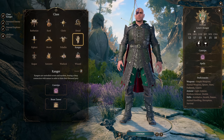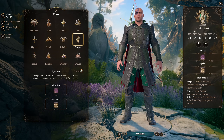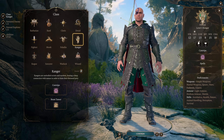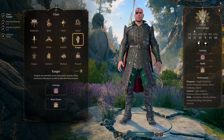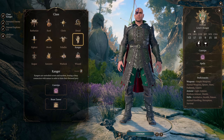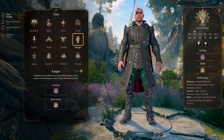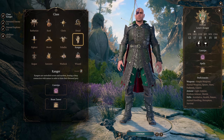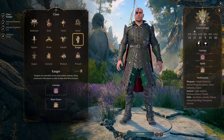Gnome or halfling, despite the movement penalties, are also excellent choices. Gnome gets advantage on all mental saving throws, which counters one of the only things that can shut down a ranger — mind control or debilitating fear effects. Halfling's ability to reroll ones works extremely well with the ranger's identity as the most reliable class in the party. A natural one is one of the only things that can give your ranger trouble, so rerolling those is extremely useful. Halfling makes a particularly excellent choice for solo play.